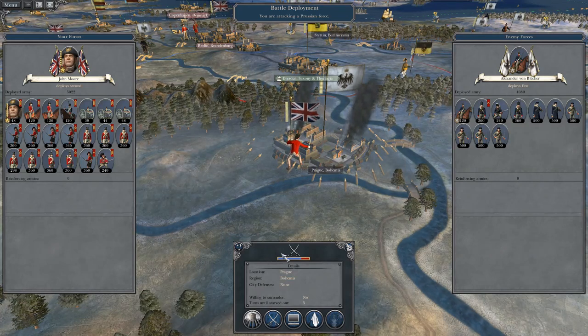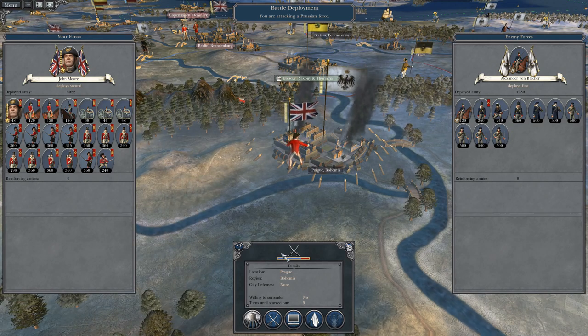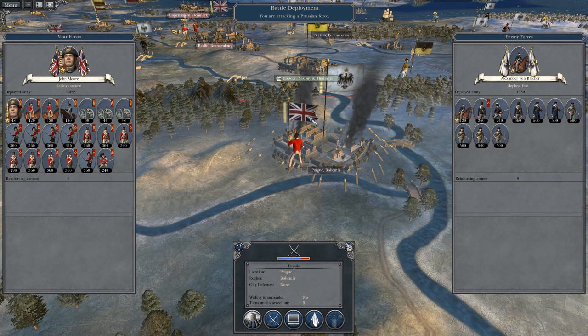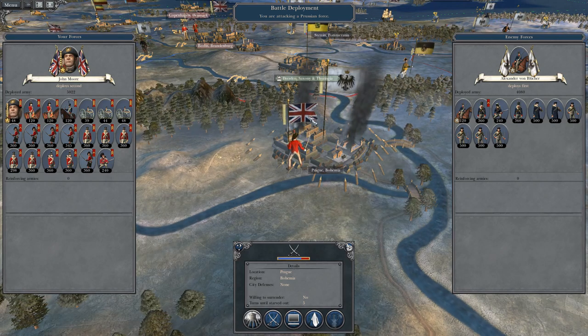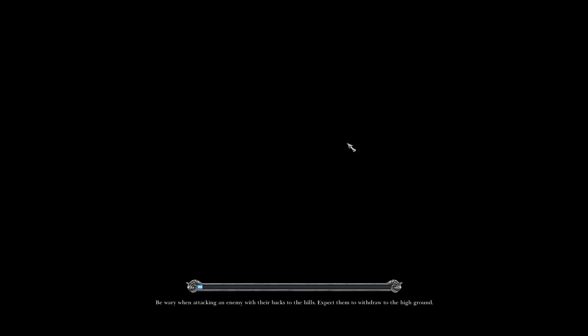What's up guys, this is the Rajman and I am back to bring you the next episode of my Napoleon Total War Let's Play campaign as Great Britain. So to round up what happened last time, we successfully managed to do so much damage to the Prussians, we figured we'd have another go, and with John Moore's army, we are attacking Prague. So let's assault.